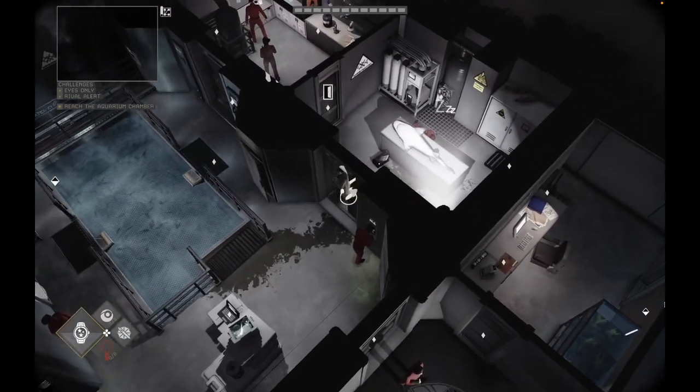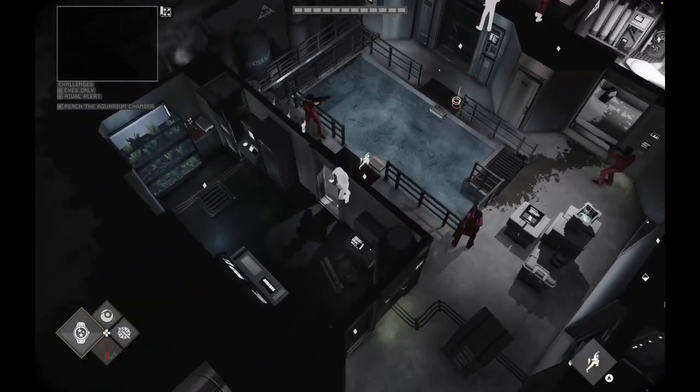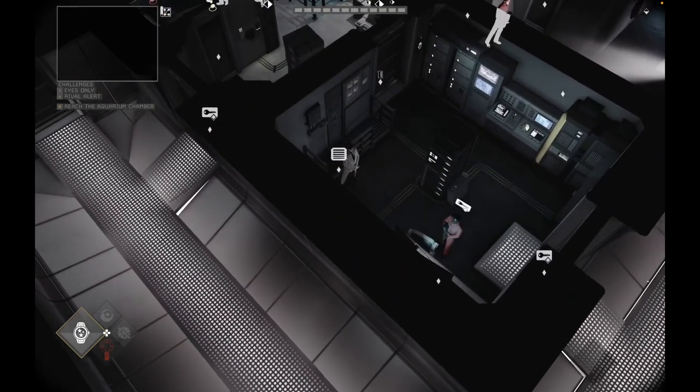Open the door, jump over the water and go inside. Take the ventilation grill there. Take out the guard with the key card.